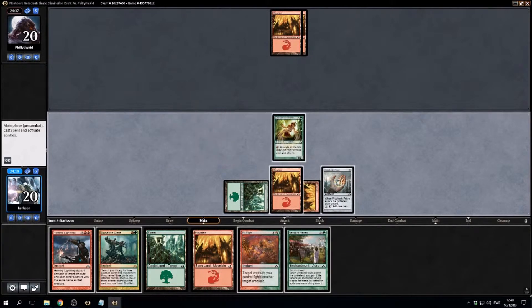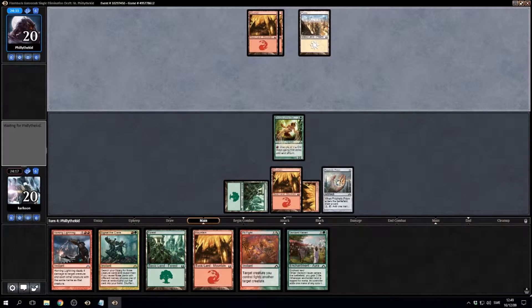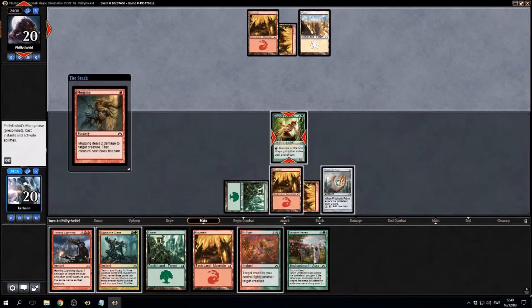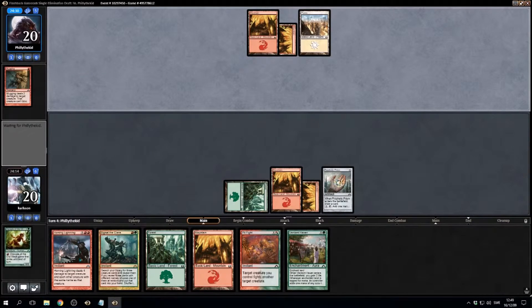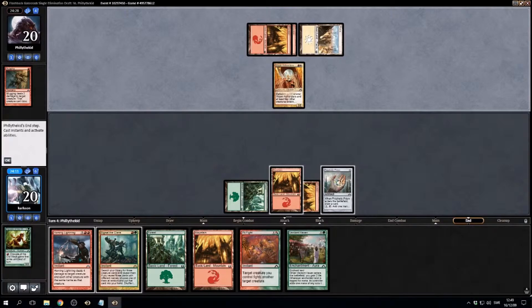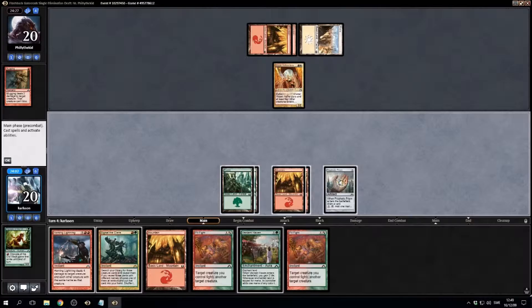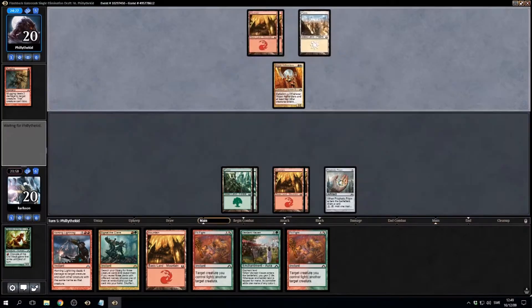Just go ahead and play out the two-two here because our opponent's not really doing anything. A land drop could be fatal for them. Mugging is something I guess. Just go ahead and homing lightning that. Let's just leave up signal with clowns and homing lightning here.